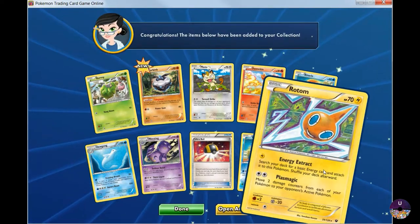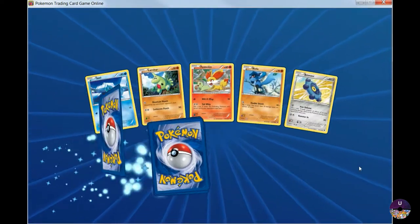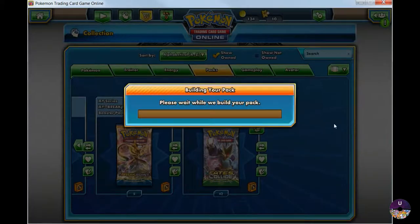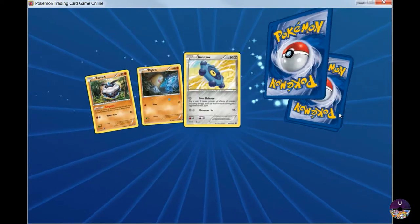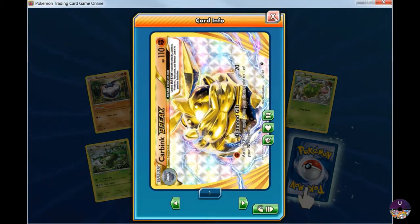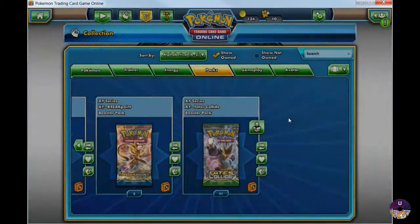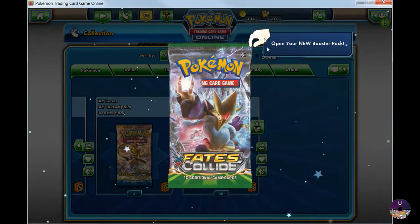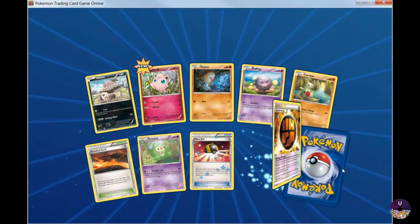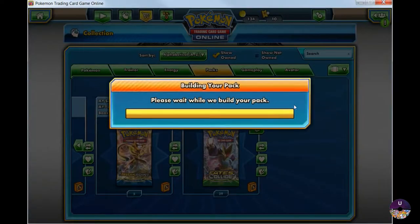Not that great. Let's see what we're going to get in this pack. We're going to open up another one — you know what, I might just open up 45 of the booster packs. Why not? Oh, we got a Carving Break and another Rotom. Let's open up another one. Oh, special energy, and another Lugia. Nice, let's keep going.